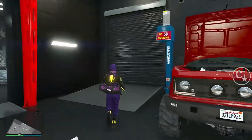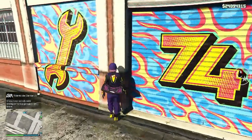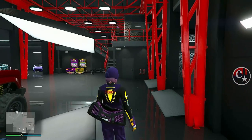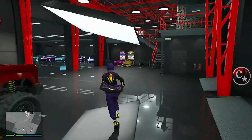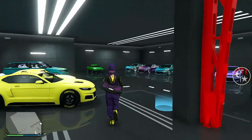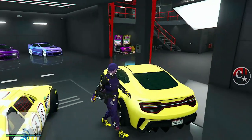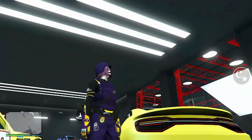Não chegou o veículo, então eu vou lá fora, retorno — apesar de ter chegado ali, a mensagem que o veículo chegou, mas ele não tinha chegado ainda. Então é só sair da oficina, voltar, e o veículo já estará aqui prontinho. Ou em qualquer outra garagem que você tiver armazenado.